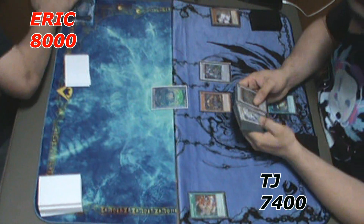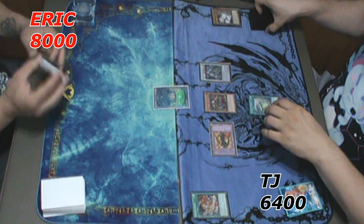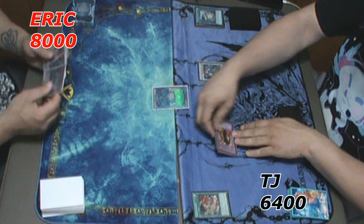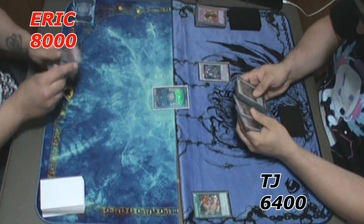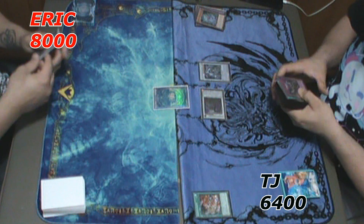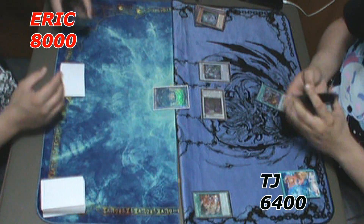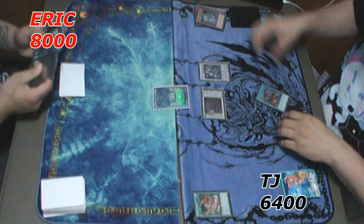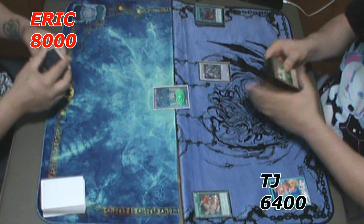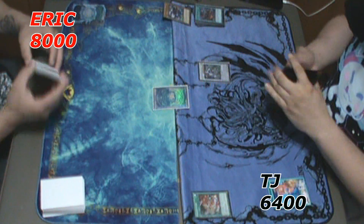He pays another thousand, putting him at 6400, and summons the Flame Ghost — just an interesting tech he uses to extend. He Synchros into Immortal Dragon and uses it to Foolish. He gets to add Ghost Fusion, then uses Ghost Fusion — since he has lower life points he can use monsters on his field or in his deck to fuse. He fuses with Immortal Dragon, makes the level 6 Spirit of Dial, then makes Garura.